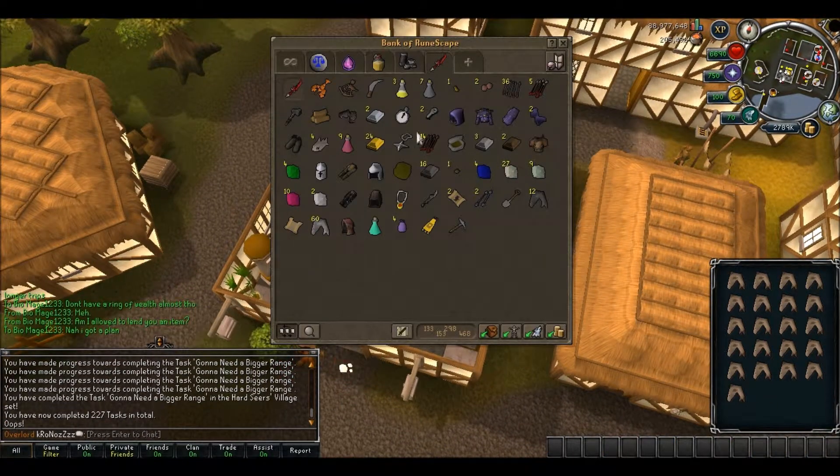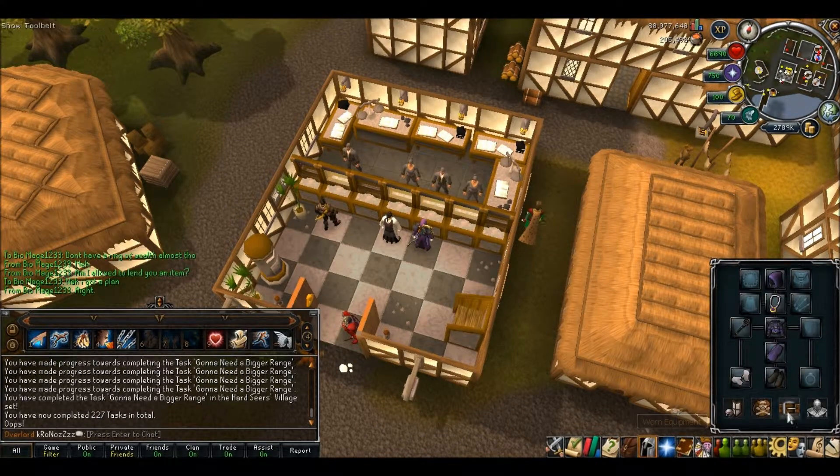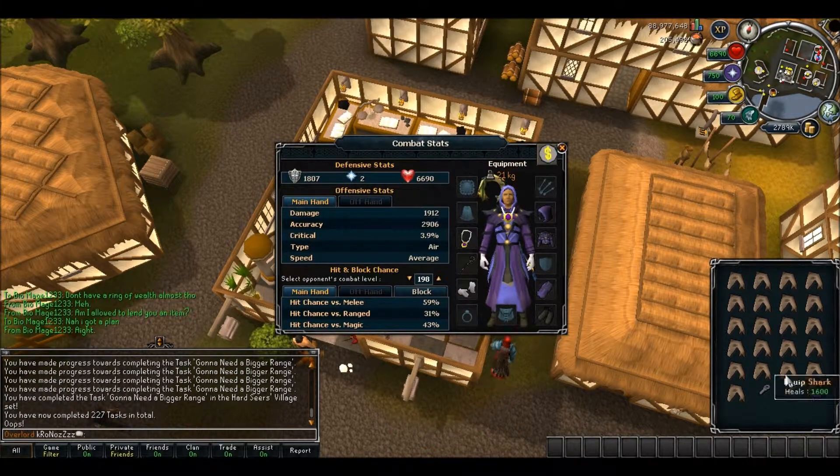Since I have two loop halves, I think I'm going to sell one, buy a tooth half, and I'll be able to get a Ring of Wealth, which will make this trip a whole lot more efficient and time worthy. I'm going to go do that.